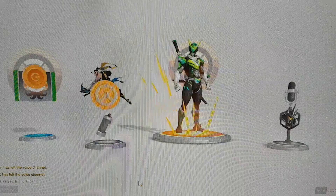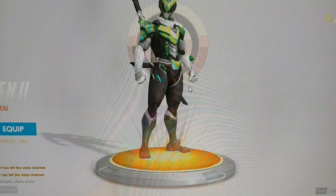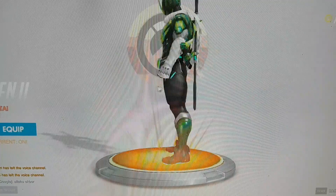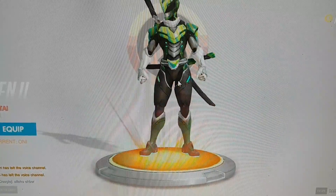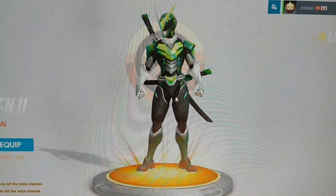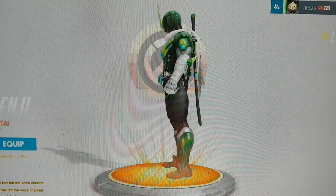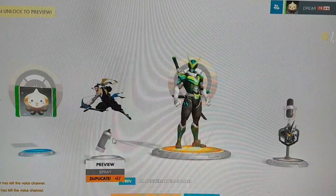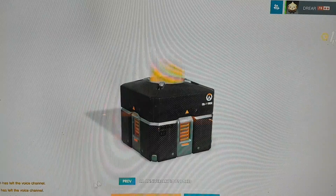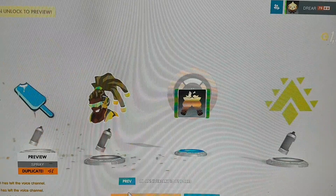Oh, we got a gold! We got the Genji skin. This is the Super Sentai Power Ranger-looking skin. I'm warming to Genji lately, actually. Look at how cool that is — it's green, it's badass. We're going to equip that. I've got the Oni Genji skin at the moment. I don't really play Genji that often, but it was worth it. I had to get that to get the D.Va skin, the police one.